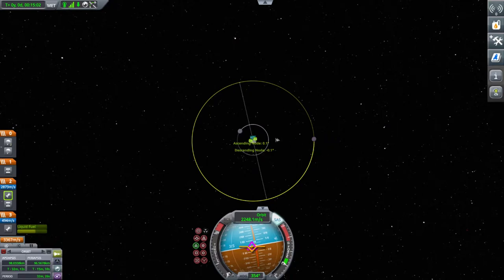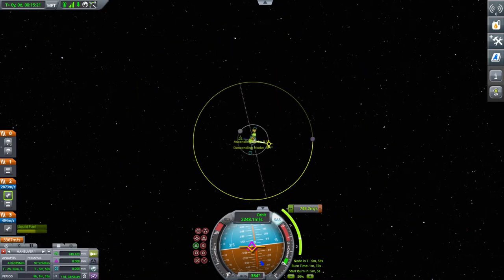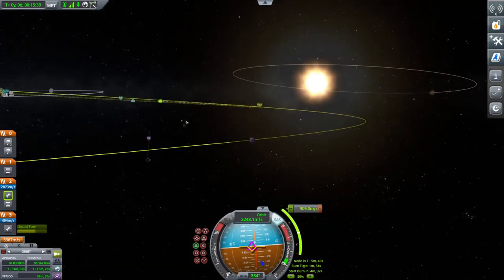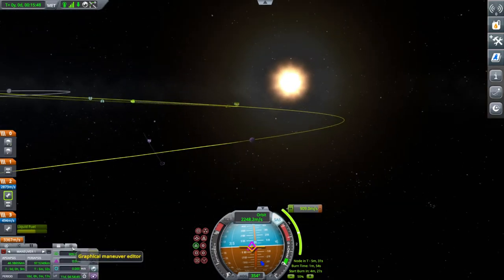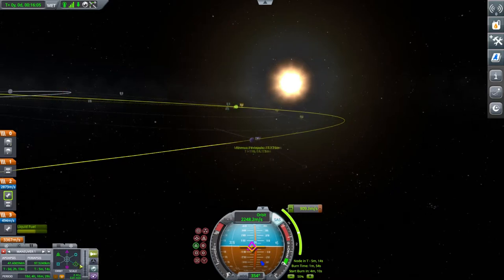Like the Mun, set Minmus to be at the three o'clock position as if you're looking at a clock, and set your maneuver node marker to fire at roughly the six to seven o'clock position — that's the best place. Pull prograde, going straight past the Mun, then I like to focus view on Minmus to see exactly where your proposed orbital line will come in. It's too far out, so I use the maneuver editor at the bottom, pull the bar all the way down for fine movement, and keep pulling prograde — you can see the number getting closer to where I need it.